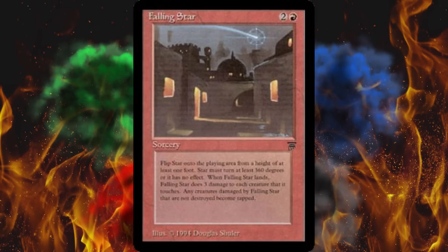Flip Falling Star onto the play area from a height of at least one foot. Falling Star deals three damage to each creature it lands on. Tap all creatures dealt damage by Falling Star. If Falling Star doesn't turn completely over at least once during the flip — you suck. Just kidding, it says it has no effect. But wait — the silliness doesn't end there. Here's the card rulings. I feel stupider just reading these.